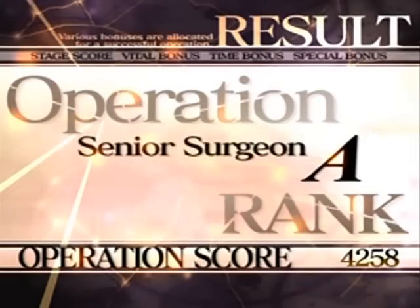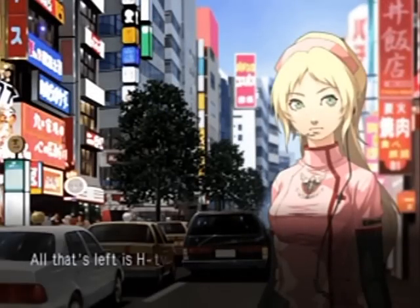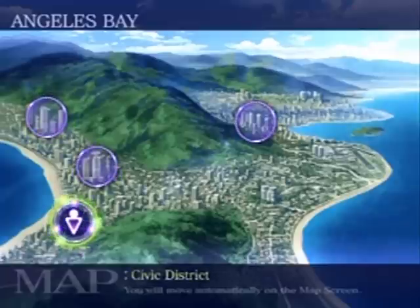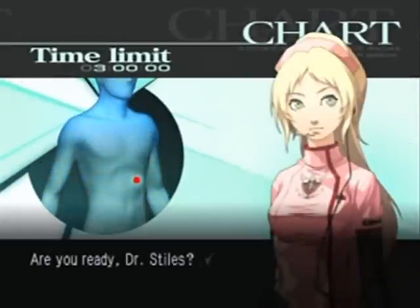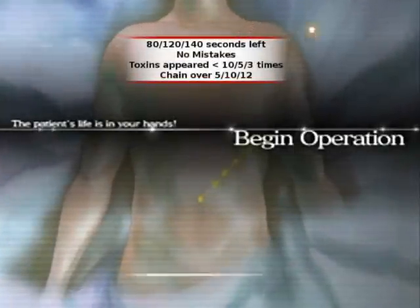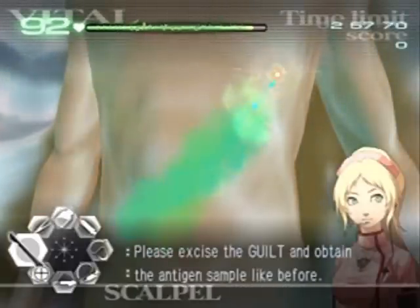Operation successful. Since there are like three different operations in this area, they all seem to rate you. I think the best rank you get for doing one of these operations is the rank quoted for the chapter, so I think you only have to do one of them well enough. But they're essentially the same kinds of operations — diagonal operation, turn your hands sideways.